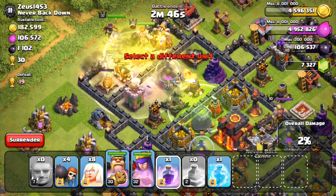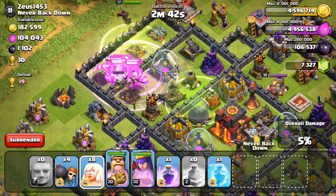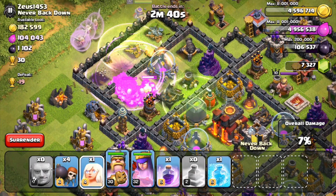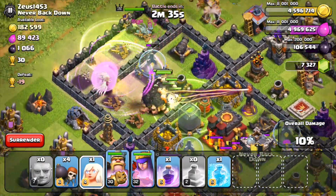Let's put a rage spell down right in this area. We're going to let the giants get in and take out that air defense, and then right now we're going to put in the healers. Now we can see how this does — the air sweeper pushes the heroes and healers back quite a bit, but they're doing pretty good.